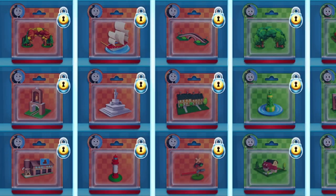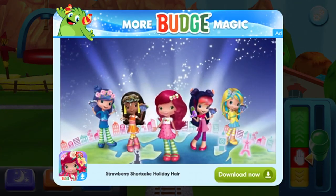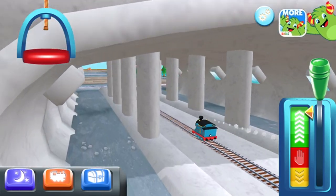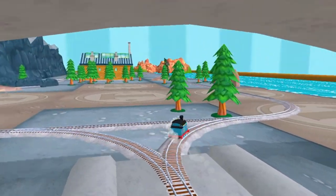Budge Studios presents Strawberry Shortcake Holiday Hair! The adventure box contains a unique engine, nine toys to place in your train set, and a new exciting mini-game. Get the Mega Bundle to add even more to your train set!